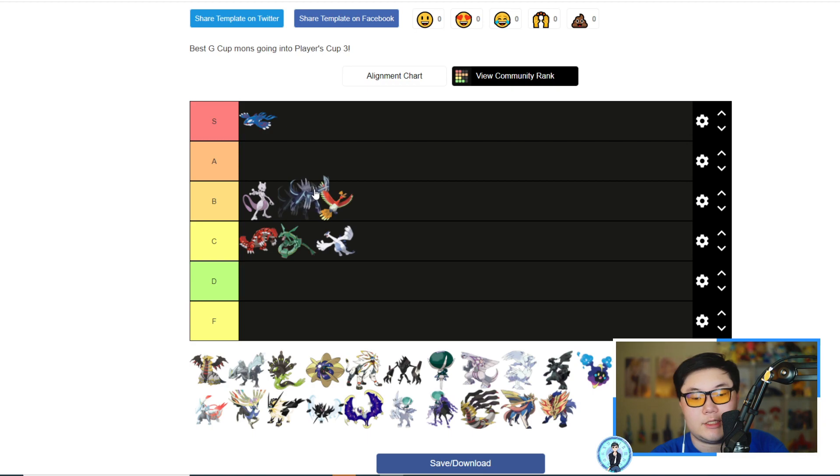I originally had Dialga in B tier but changed my mind to A tier. It's not S tier because it doesn't completely sweep or dominate teams — it lacks huge spread moves and Fairy-type moves chip away at it over time. But 150 Special Attack is insane and it does well against many restricteds both upper and lower on the list. It doesn't sweep teams but it does deal with them well, so A tier is appropriate for Dialga.